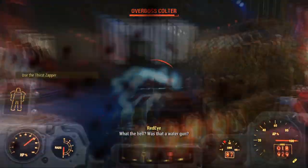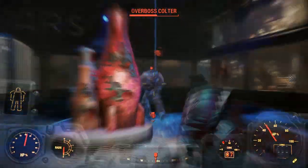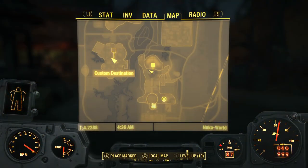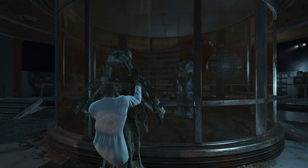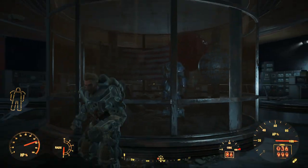This is my first time going to Nuka World, so I had to run around the entire gauntlet and defeat Colter in a really bad set of Power Armour — it was a bit annoying. But once you've finally done that and you're in Nuka World, all you want to do is head over to Starport Nuka in the Galactic Zone.